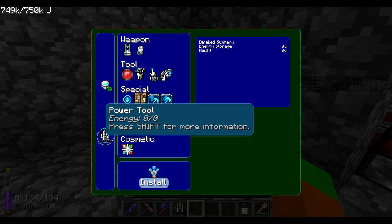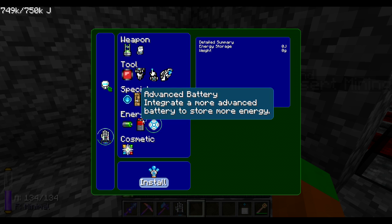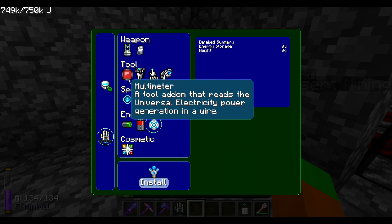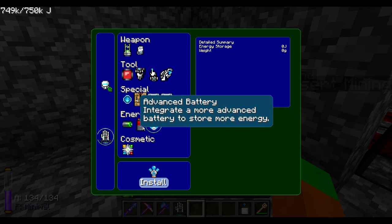Now the power tool is something that I haven't touched in the previous episode but I really would like to in this one. So let's start to take a look at how exactly that works. Apparently the power tool is kind of a multi-tool that can do pretty much anything it seems. I'm interested in pretty much everything here so let's get everything. First thing, let's get battery - let's go for the elite battery.